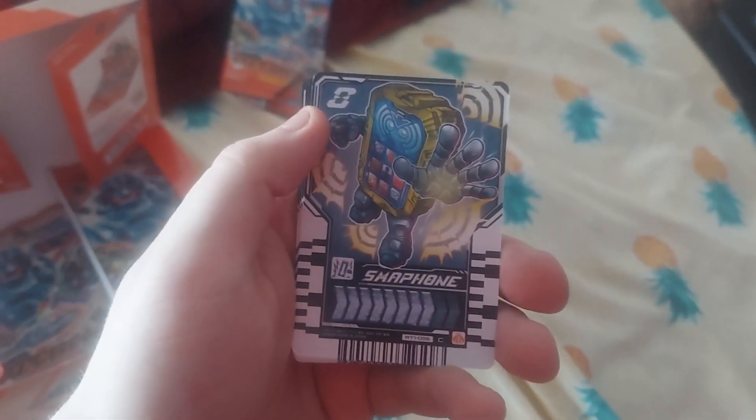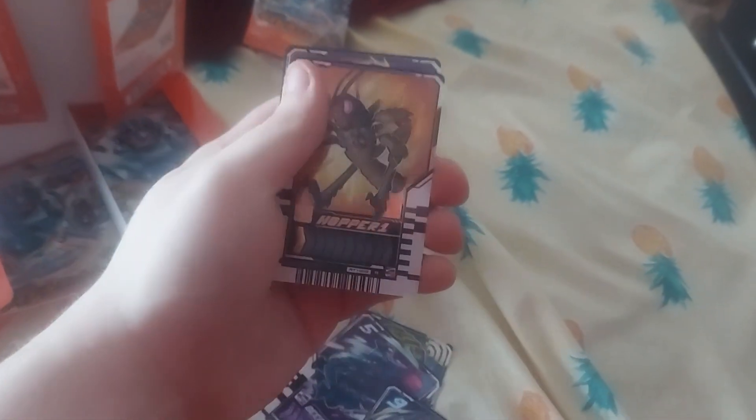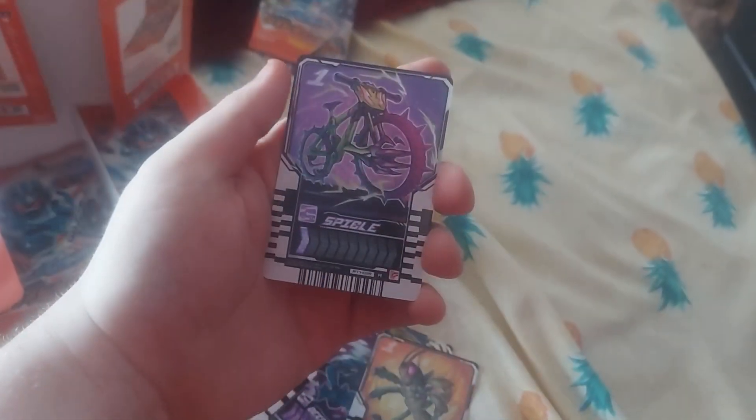Next pack: we got Smartphone, Deep Marina, Kourudos, Hopper One is a rare, and we got Spiegel. Not surprising, because I already got Spiegel in the EX Pack.